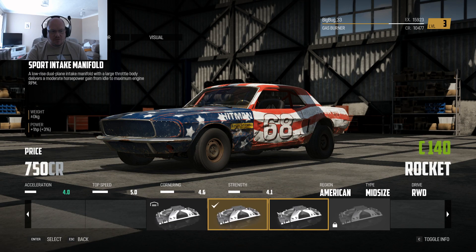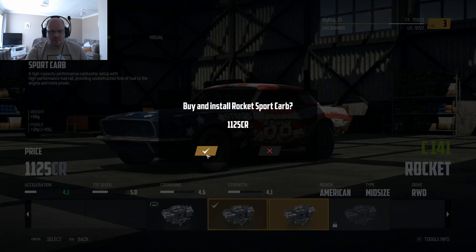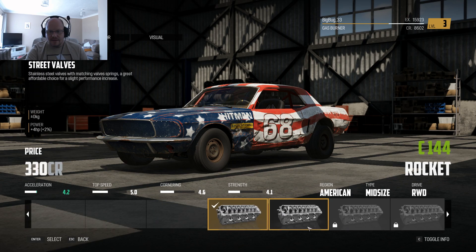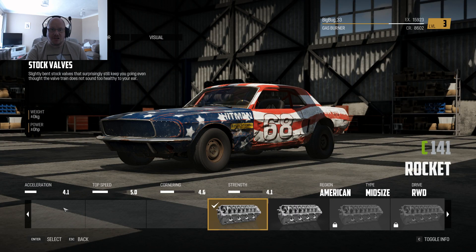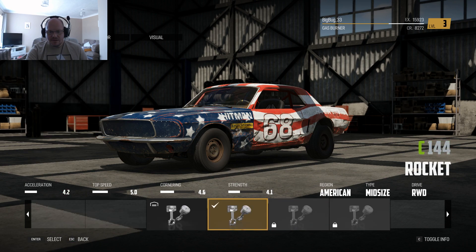We've got a fuel system — let's just put it in. A fuel system sports carb, we'll put that in. Plugs — no new plugs. Exhaust — no new exhaust. Head — oh, we've got one. This makes it a little bit quicker. It's at 4.1 acceleration and that takes it to 4.2, so we'll have some of that. Camshaft — done. Pistons — done. Right, awesome.